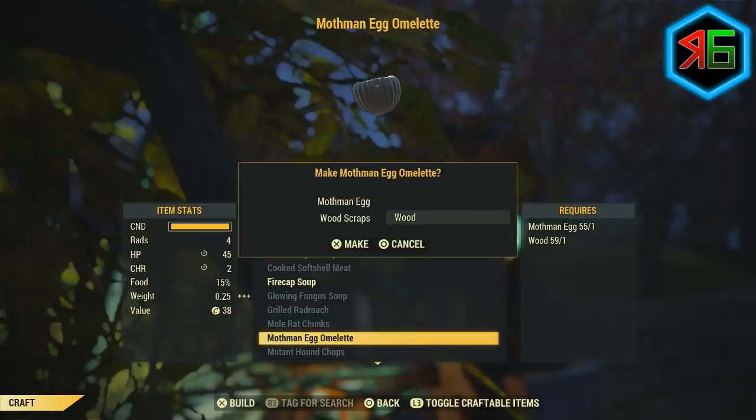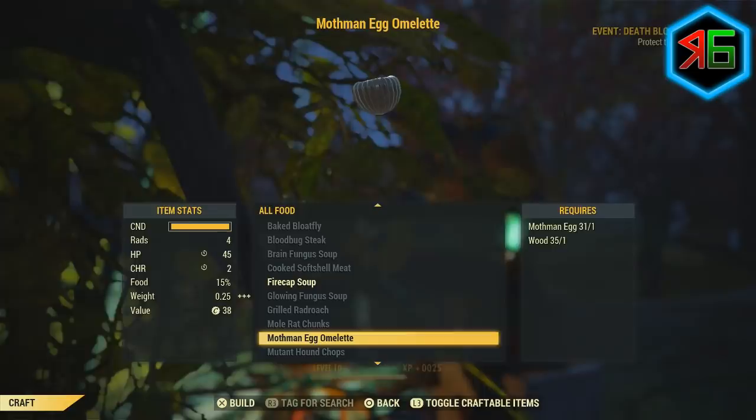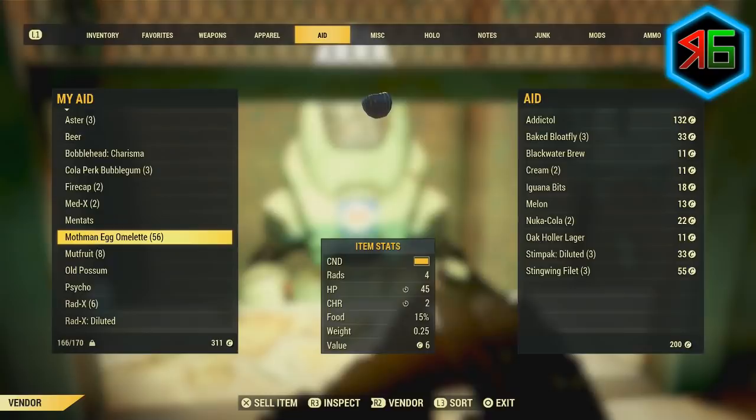Another great benefit is that cooking all these eggs gives you a lot of XP. Now, once you've collected and cooked all your eggs, leveled up Charisma, and equipped Hard Bargain, go to the vendors. However, I was still only getting offered around six caps per omelette, so what you can do is eat one of the omelettes — one of its benefits is that it increases your Charisma further, which bumps the vendor price up.